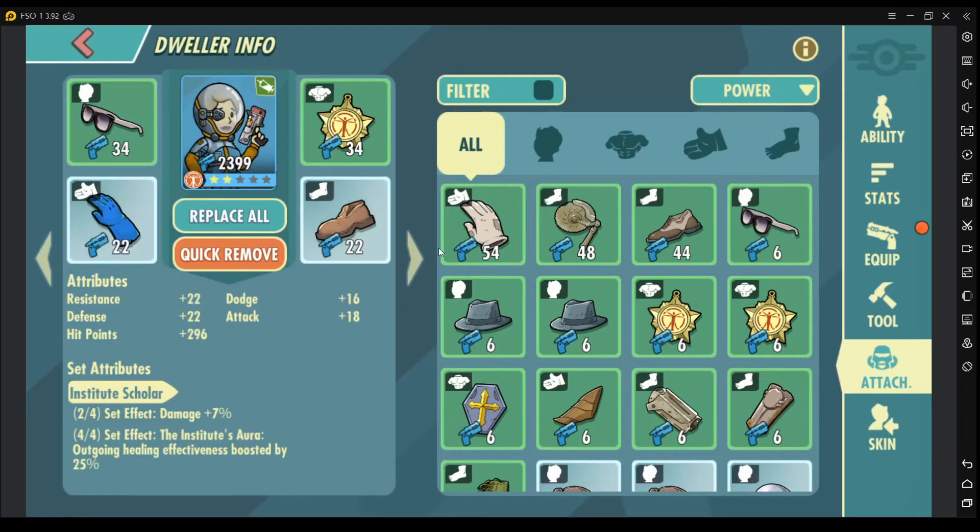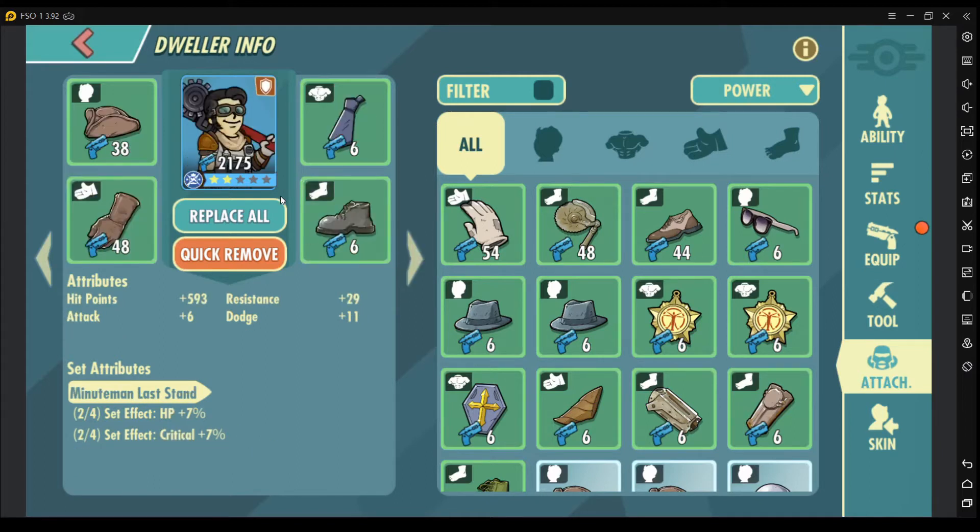This is the page where you can see the attachments that I have for my dweller. There are different categories for each attachment, similar to equipment and your dwellers.